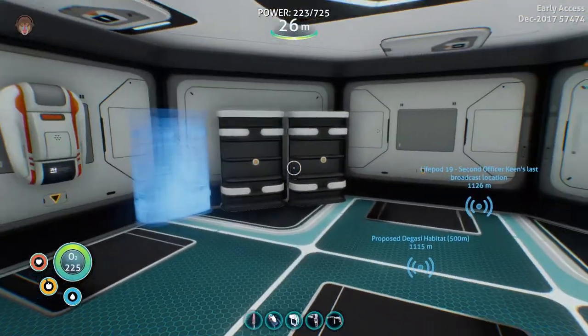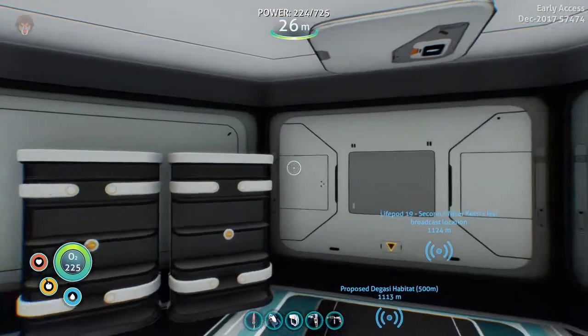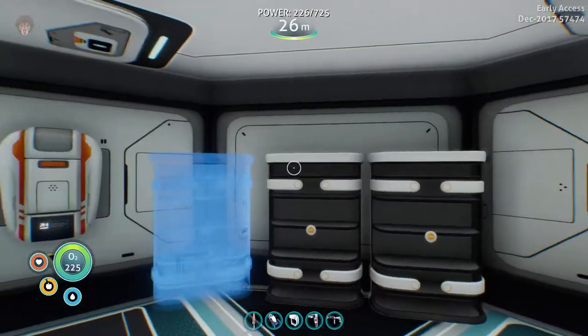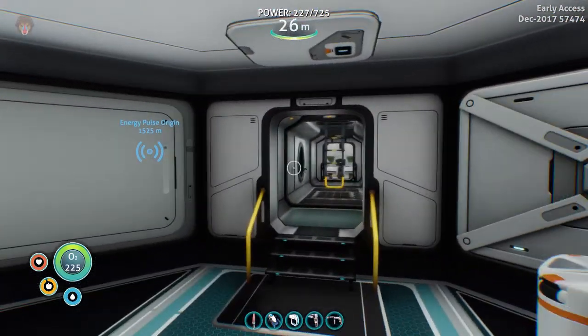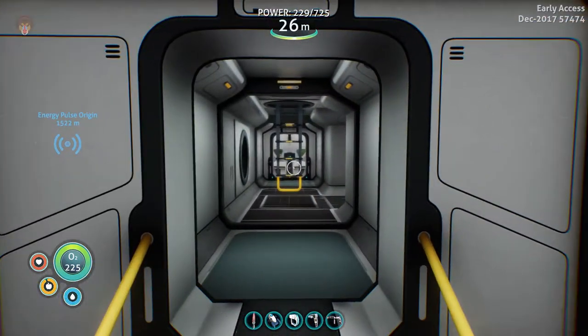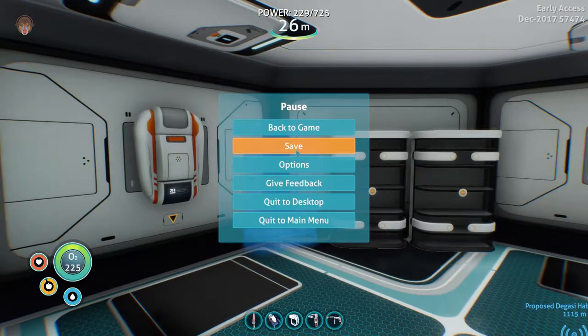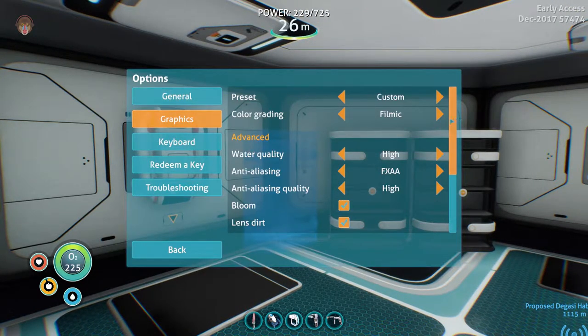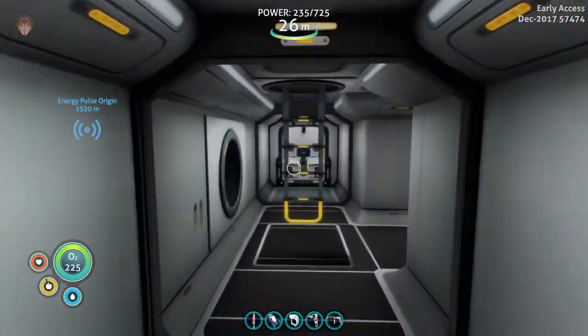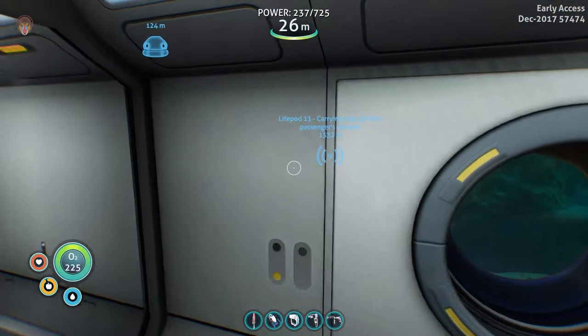Hello and welcome back to Subnautica! Today there has been an update called the Eye Candy update. As you can see, everything looks a little bit darker — there's a film grain on right now and it makes the game look a lot better. If we go to Options > Graphics, we can see the cinematic/filmatic setting. It gives the game a certain feel, a little bit more realistic.